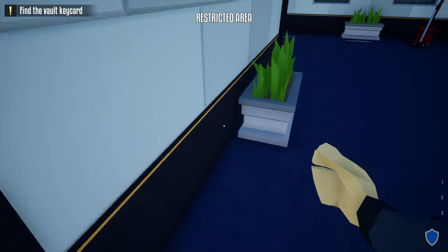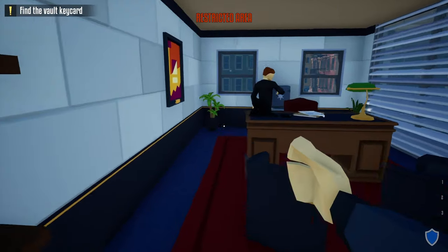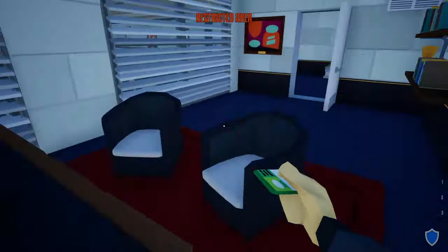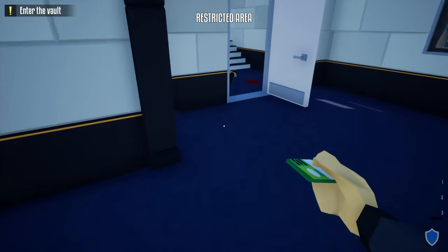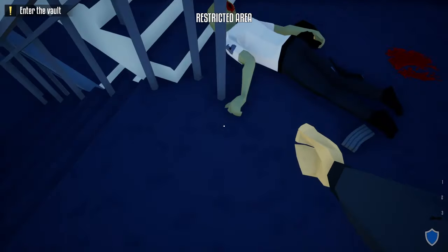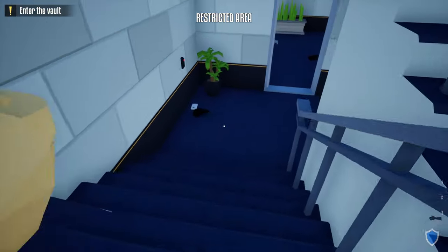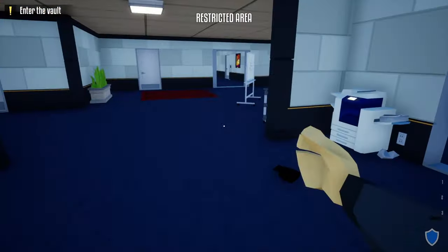Go over to the manager's office and push the civilian away. Make sure you grab the vault key card, put it in the duffel bag. Then drag the guard's body all the way down the stairs with the other bodies outside.